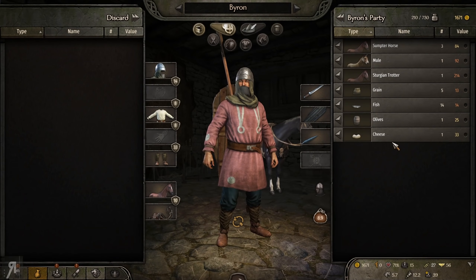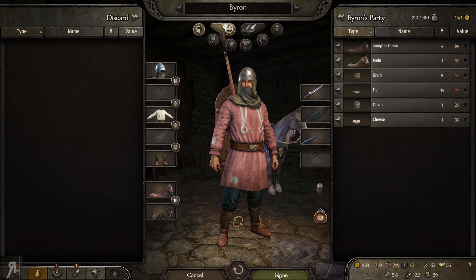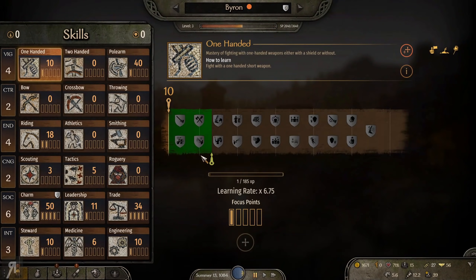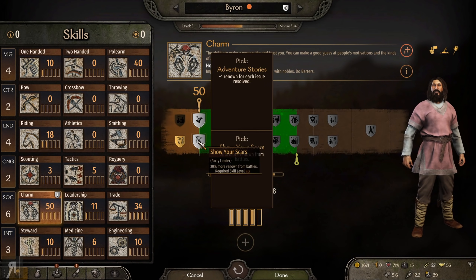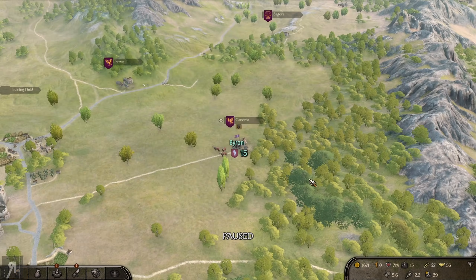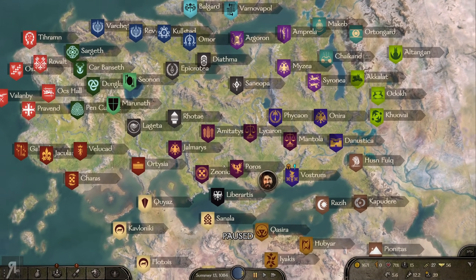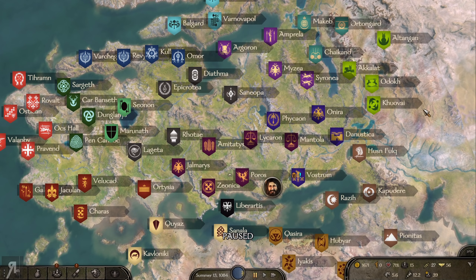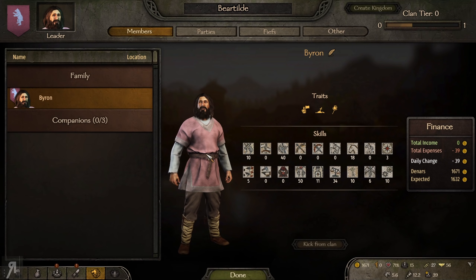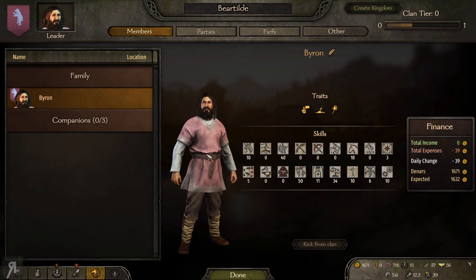I'm actually buying a better horse because the Sumter horse is just so slow and painful to ride. Charm Skill is now at 50 — 20% more renown from battles or plus one renown for each issue resolved. I think 20% more renown from battles is the way to go almost every single time. I'm forever worried now that I'm going to get killed because of that death chance mod. If I have no one in my clan, it's game over. I thank you very much for watching and I'll see you next time.